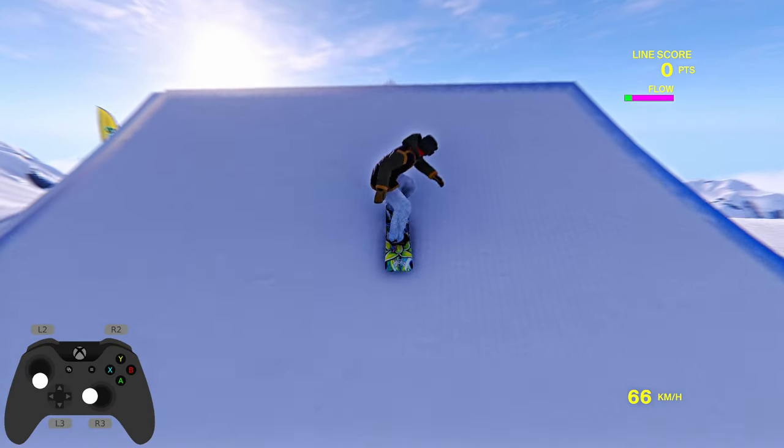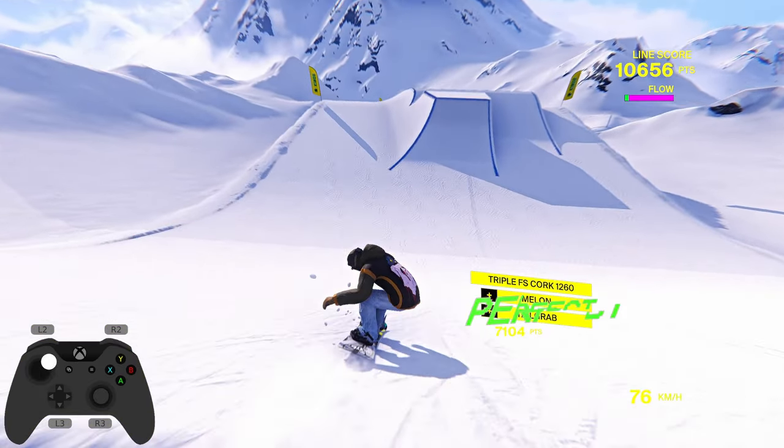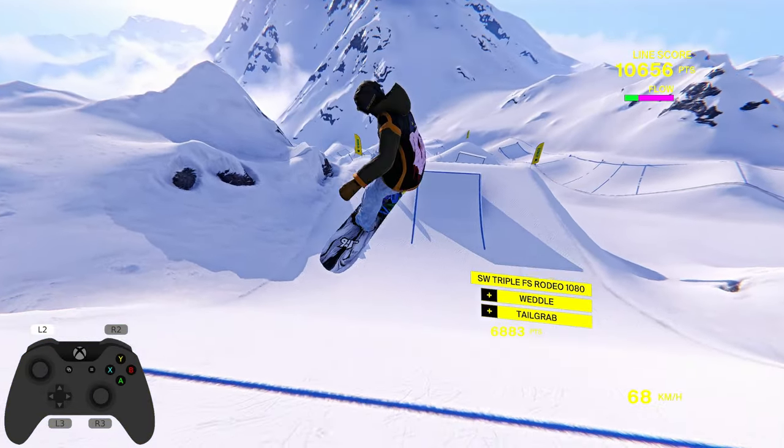One of the biggest questions I've been getting is how to spin and flip fast. Even with tips, you do have to practice a little — it all comes down to timing. The mechanics of actually flipping faster is very easy: all it requires is that you grab quickly. This game is very physics-based, so think of it like real life — the smaller your body is when spinning, the faster you'll go. The quicker you grab after a flip or spin, the faster you'll spin.